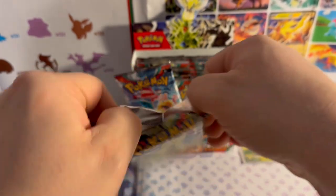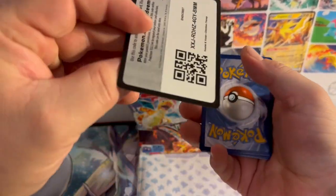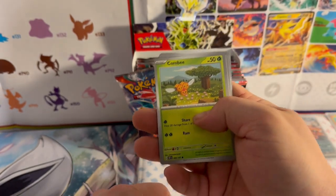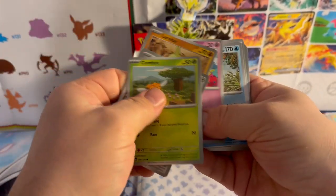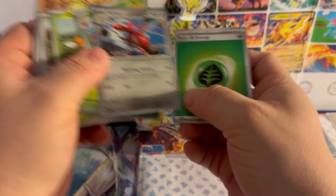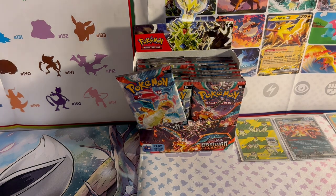I got a Team Star logo — Paldean Fates, which I'm going to get into with the new set. I don't know if I'll collect all the Fates because it'll take forever. Anyway, from this pack: Vroom, Larvitar, Cleffa, Seismitoad, Arboliva, Team Star Grunt, reverse holo Scyther, reverse holo Tinkatink, holographic Scizor, and double Leaf Energy.